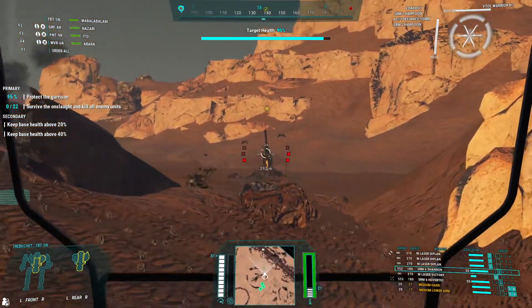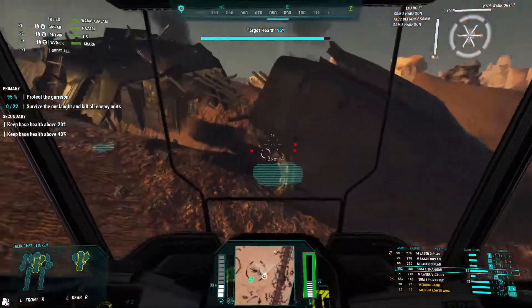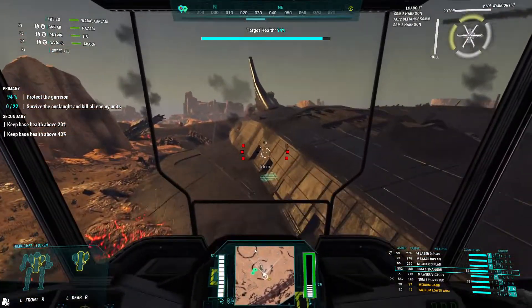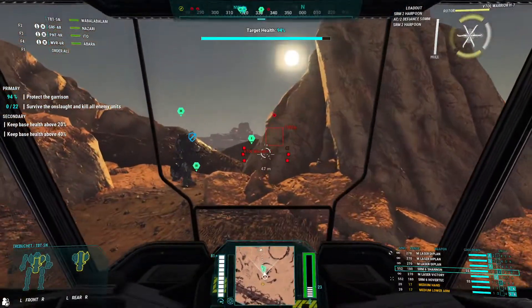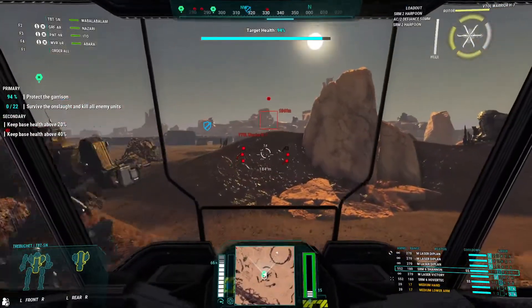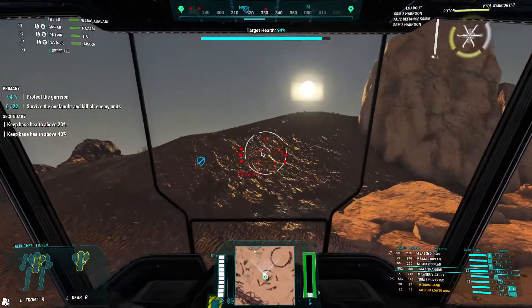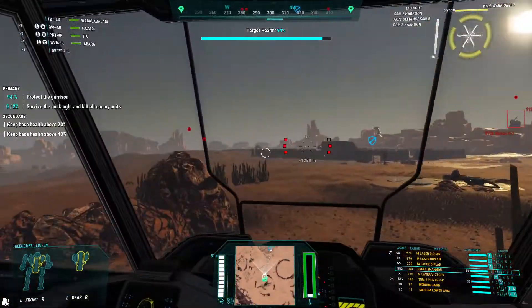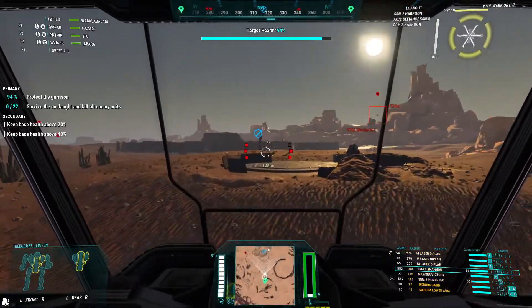There are three crates inside the ship — one there, one there, and one in the back. There's a crate blocking the back one but you can just walk through it or shoot it. That's the artillery dealt with, which means the base is now protected. That's around 20 carrier — which is actually an SRM-12.